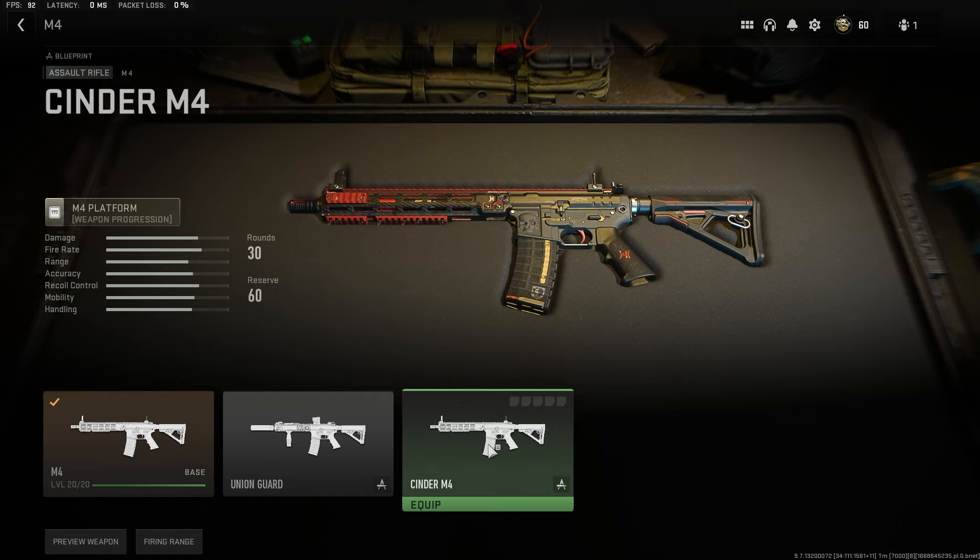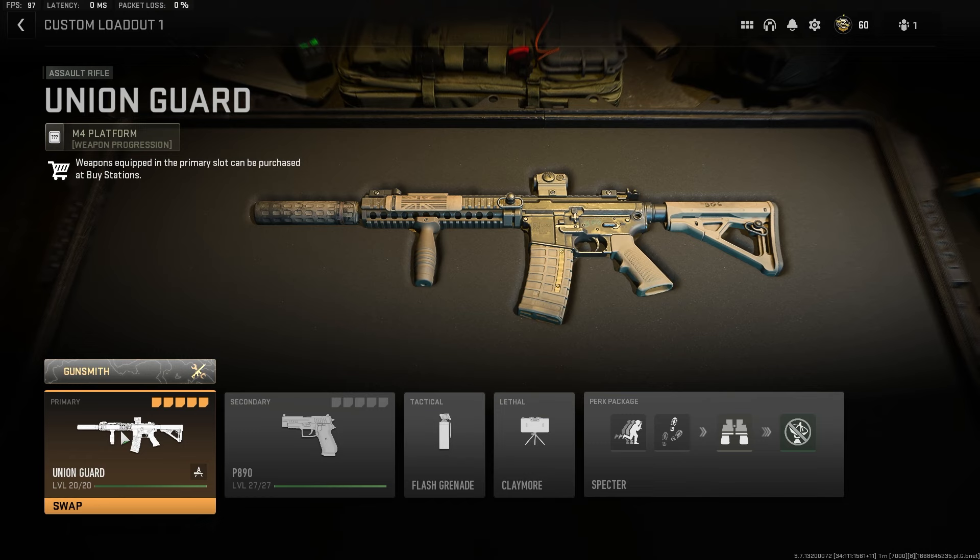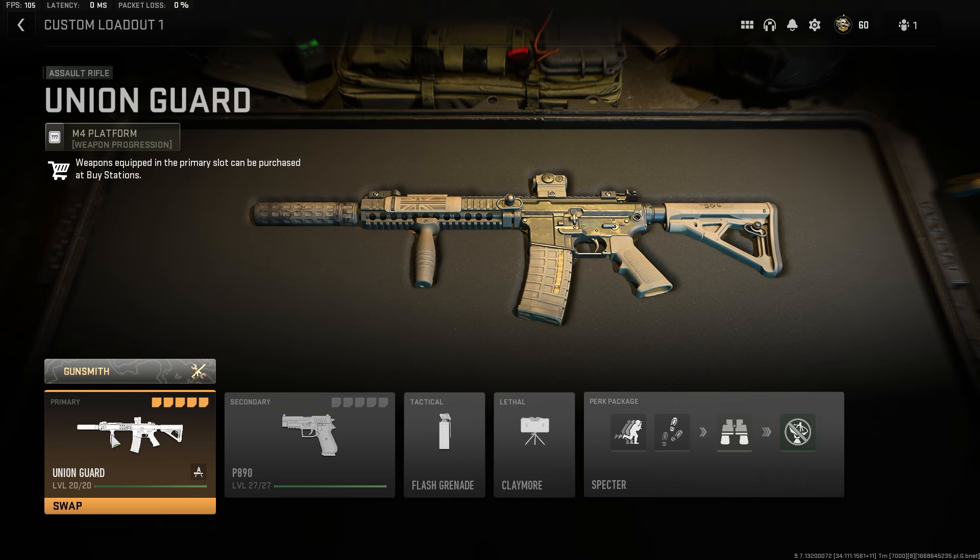I just need to pick whichever blueprint I want. Let's go ahead and use the Union Guard from the campaign — you can see that I have all of the attachments selected there. To unlock a weapon, you have to either receive it as a drop in DMZ and then extract with that weapon.